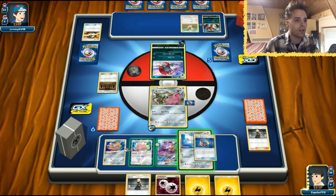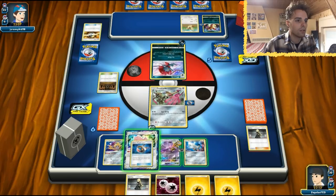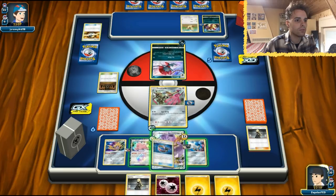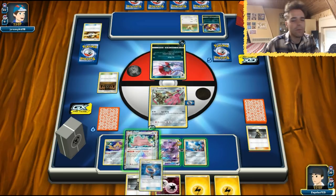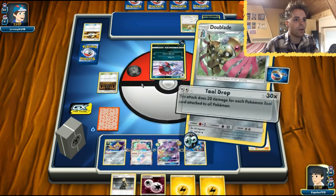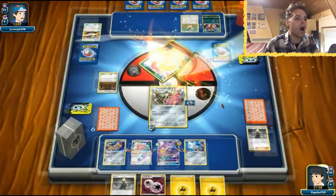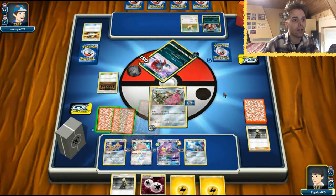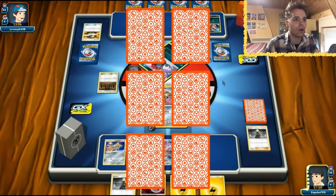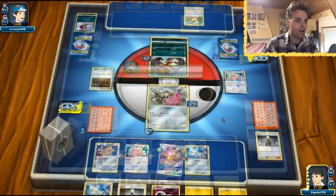We might as well give the second Choice Band to Ditto. We still have lots of Weavile abilities in play. Let's get this Choice Band to Ditto. Okay, here comes the Tool Drop! That's going to be 120 damage — actually 150, since the opponent also has a tool card in play, which was his Choice Band. Looking good! Whatever comes next, we can one-shot it. So the thing we have to do is keep looping our Dublades.